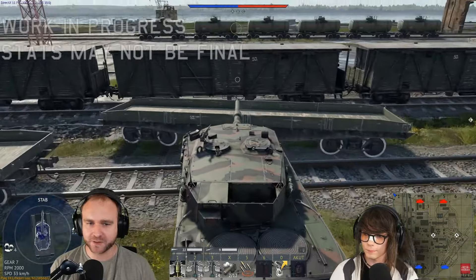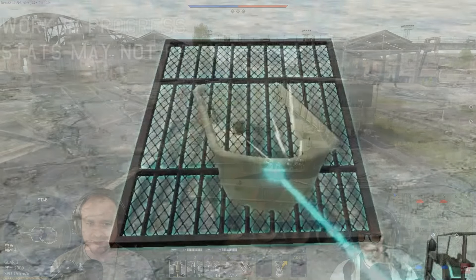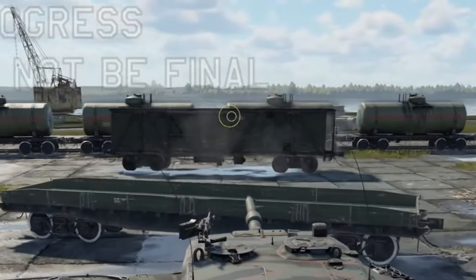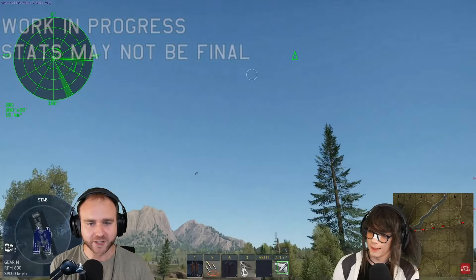You can now derail the train tracks, you can push them away, you can make your own pathways, which should open up a lot more gameplay options. And that just caused a massive amount of... okay, so it completely blocks your screen. If you're trying to aim at anything without zooming in, good luck.